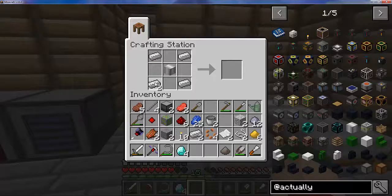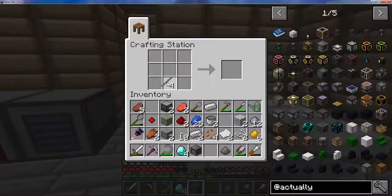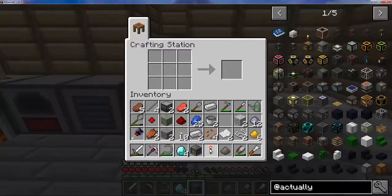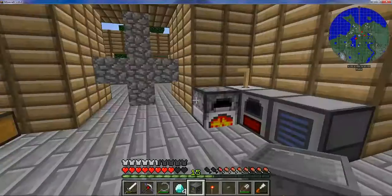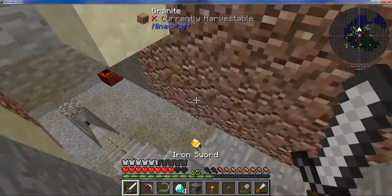For the atomic resonator we need four sticks, four redstone, and we also need a redstone torch — which means an actual stick and a button. Let's get some iron from down here.